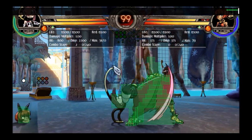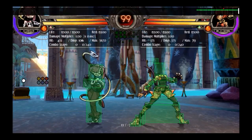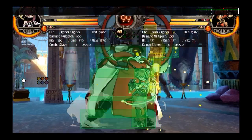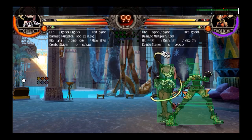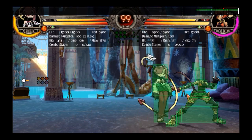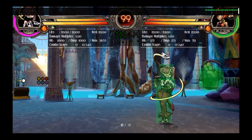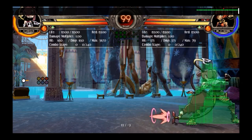The other thing about stand medium kick is that it is a launcher against airborne opponents. It's not really useful in that many situations, but in any situation where you need a launcher and maybe don't want to use stand heavy kick, you can also use stand medium kick — it is a launcher against airborne opponents.